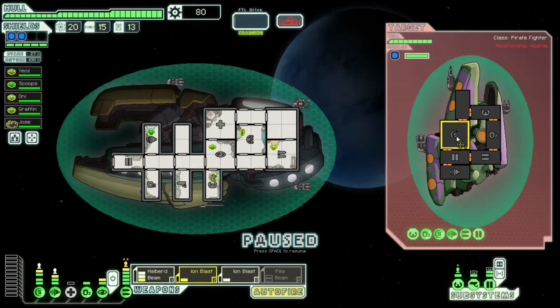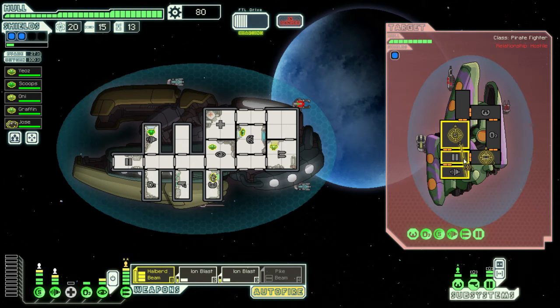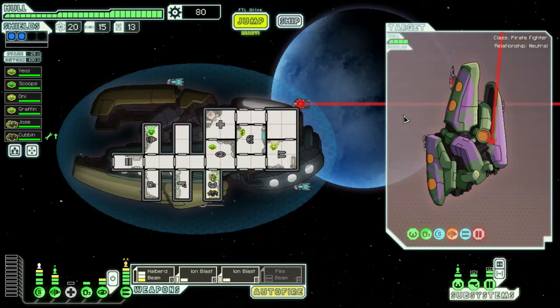Attack the slaver scum. Hopefully I can get another crew member out of this. There should be a way to hit four systems here — okay I guess we're just going to do three. I'll take Coven — Coven, you can come work in the doors room. Man they're so slow at walking.